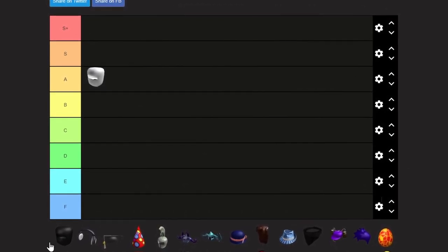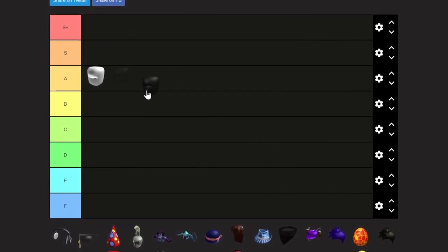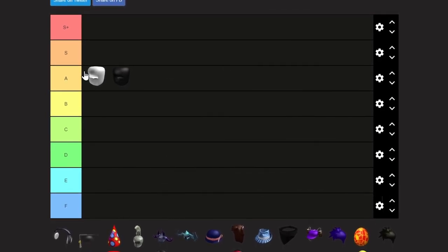So next up we have Ninja Mask of Shadows. This is basically the black version of Ninja Mask of Light. We're going to put this one in A tier as well because it's pretty nice too, but I just like the white version more.